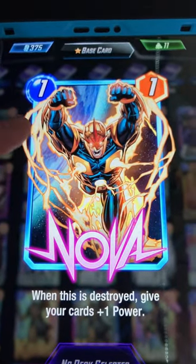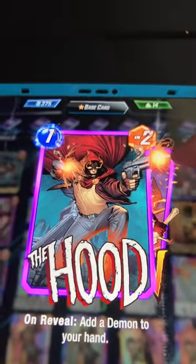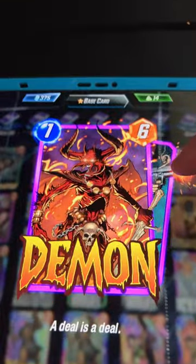Nova's a no-brainer. You pay one energy, you get two energy next turn, and every single one of your cards gets plus one power. You pay one energy for the Hood, you get two energy next turn and a demon.